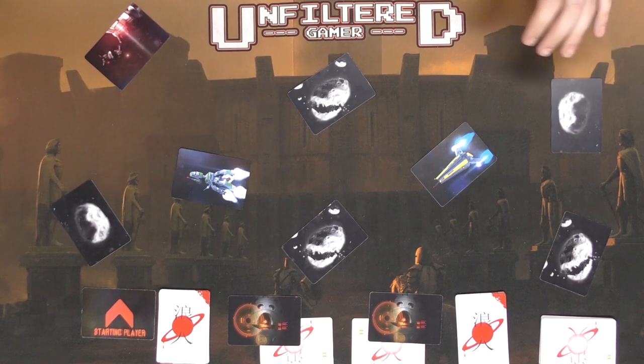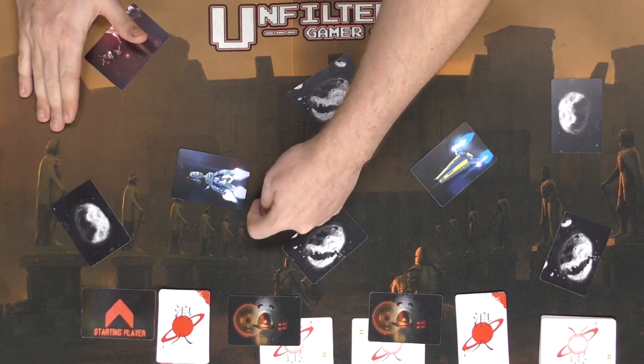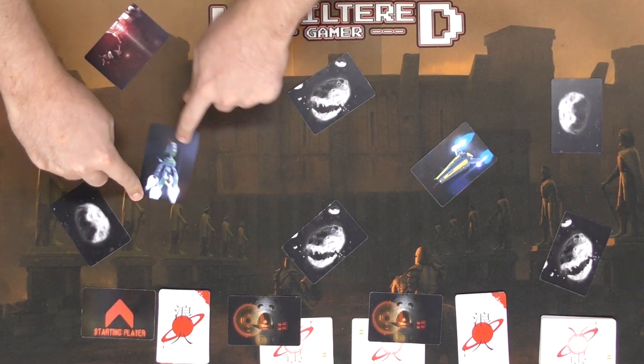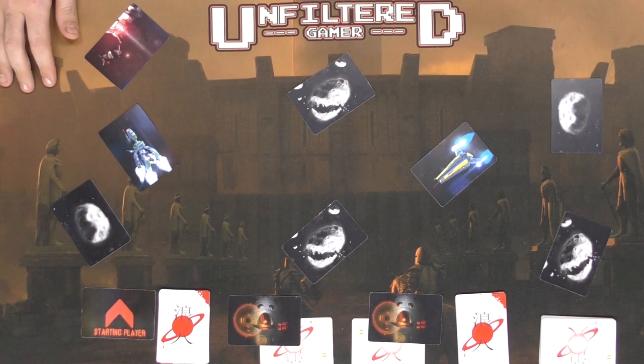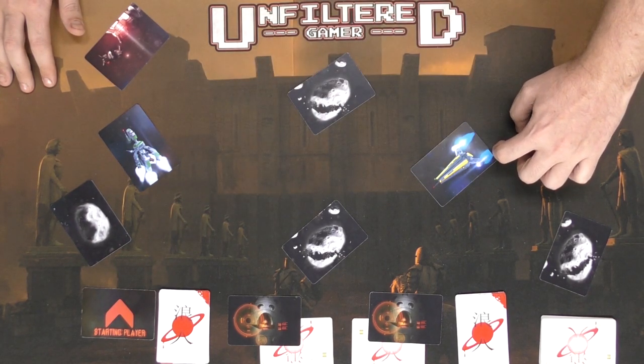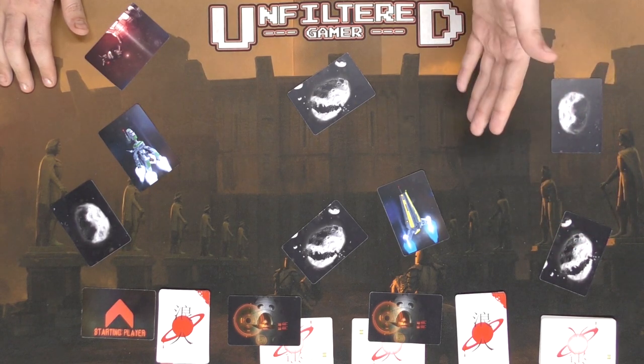In the movement phase, you have two choices depending on whether you're playing easy mode or hard mode. In easy mode, you flick the ship and then you're able to rotate it to face whichever direction you want. In hard mode, you simply leave it wherever the flick lands it. Then the next player in turn order goes ahead and flicks as well.